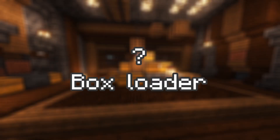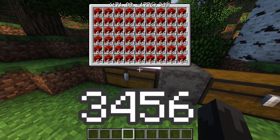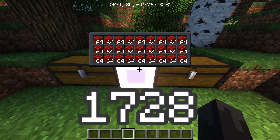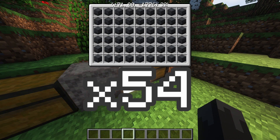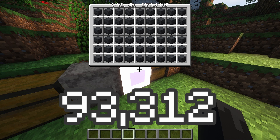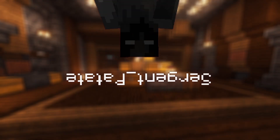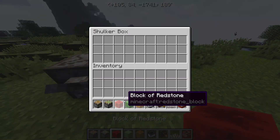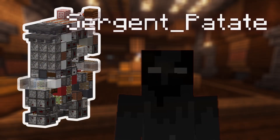Let me quickly define what a box holder is and why we use it. A chest can hold 3,456 items, but a shulker box can hold 1,728 items AND fit into a chest. Take that times 54 slots, and that's 93,312 items — way more than a chest alone. But if we want to use shulker boxes, we gotta make a machine that can place the box, detect when it's full, break it, and place a new one. That's what we call a box holder.